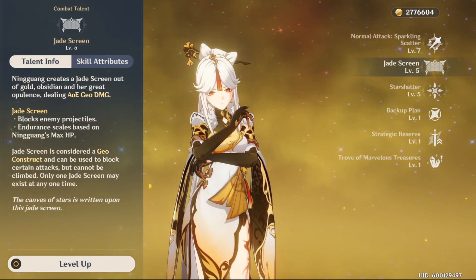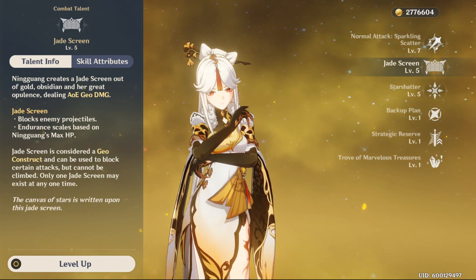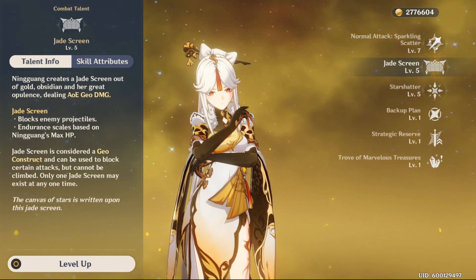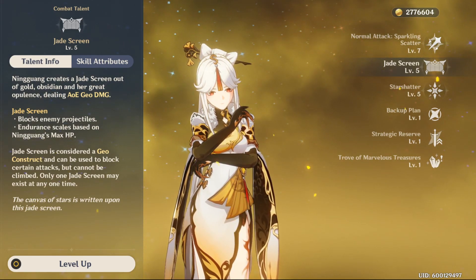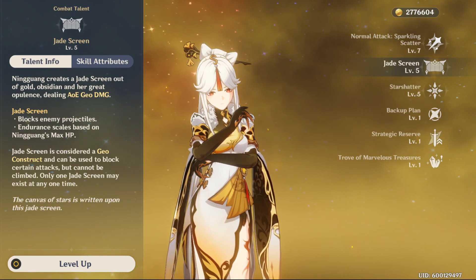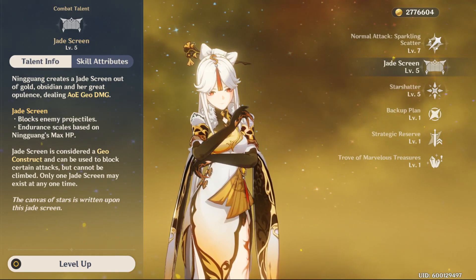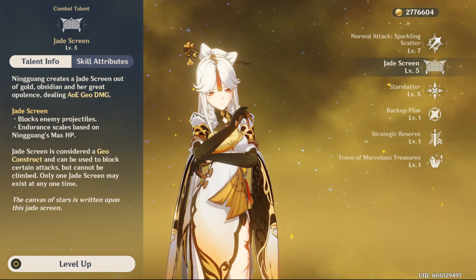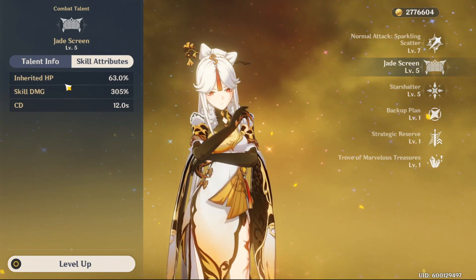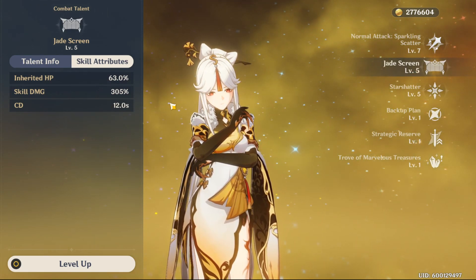Talent number two: Jade Screen. Ningguang creates a Jade Screen which deals AoE Geo damage. This screen acts like a wall and blocks enemy projectiles, so stand behind it when fighting characters with projectiles. The screen's strength is based off her max HP, meaning the more HP she has, the stronger the screen is. You can only have one screen on the battlefield at a time — if you summon another, the previous one disappears. The cooldown is 12 seconds, which is pretty good. The skill damage scales with her HP and increases as you level up the talent.